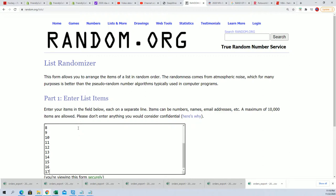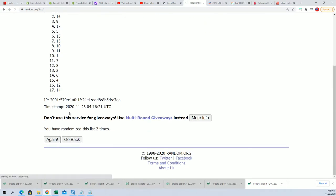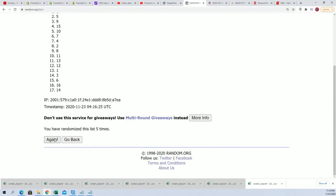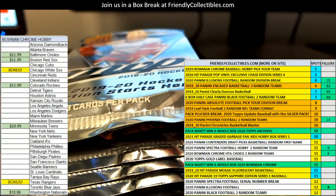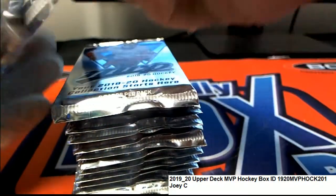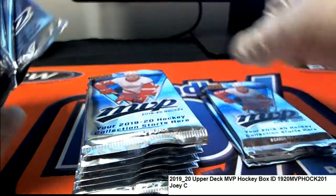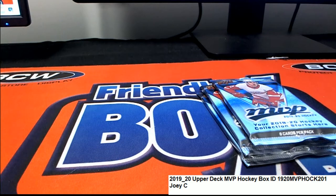All right, there we go. Seven times and we'll take the top three after seven. Here we go. Lucky number seven. So we'll use 15, 8, and 10. This is 17, 16, 15. So we've got three lucky MVP packs.